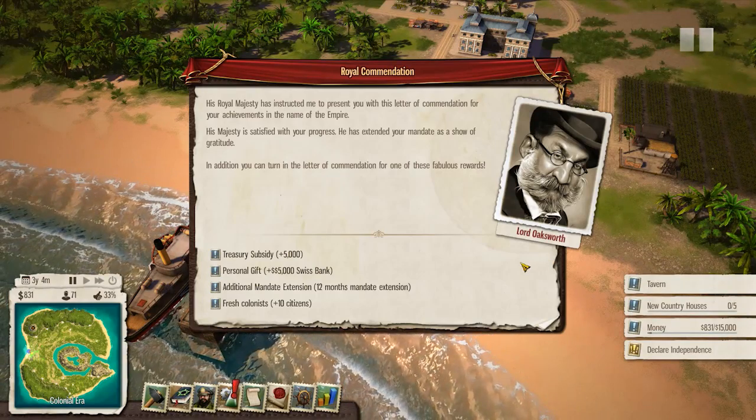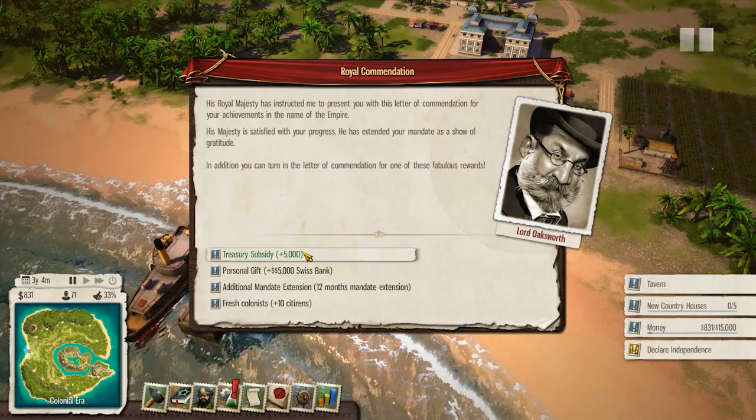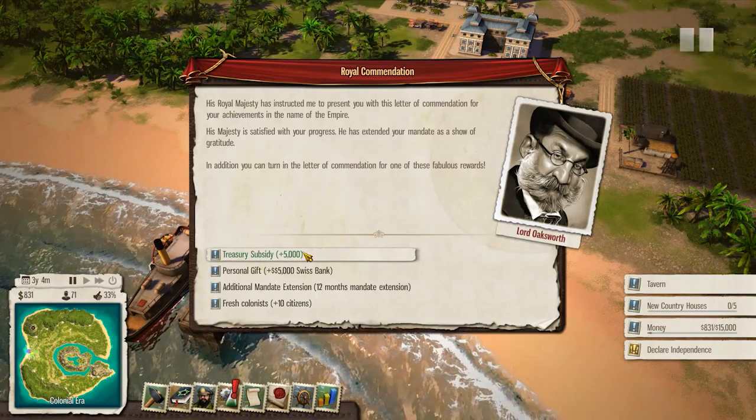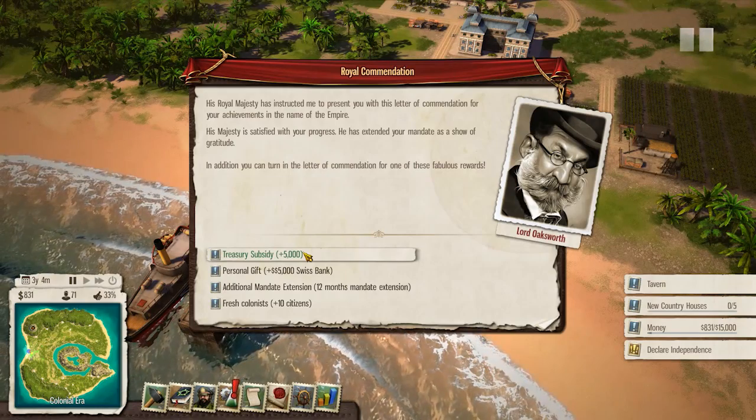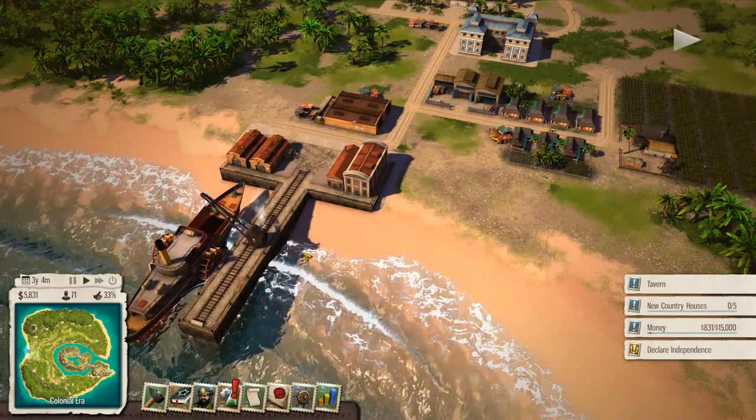His royal majesty has instructed me to present you with this letter of commendation for your achievements in the name of the empire. Oh fantastic Oaksworth - I was gonna get mad at you for interrupting me, but actually this treasury subsidy of 5,000 bucks is much needed. I can now build some country houses, get managers in, and upgrade my plantations.